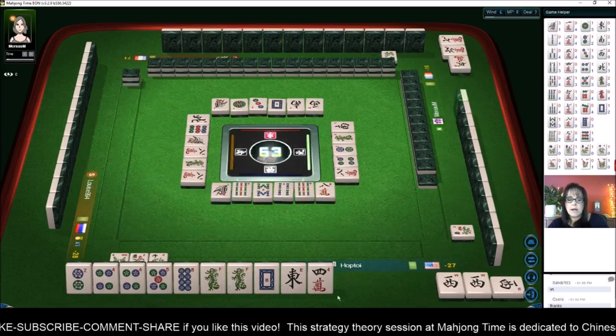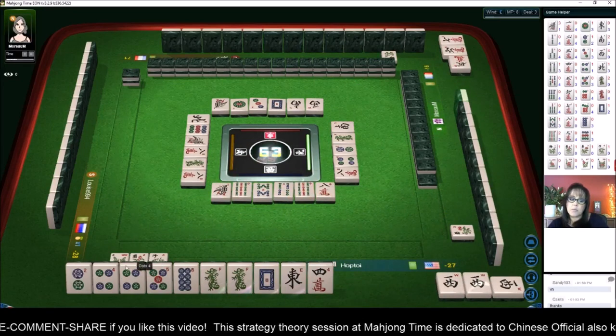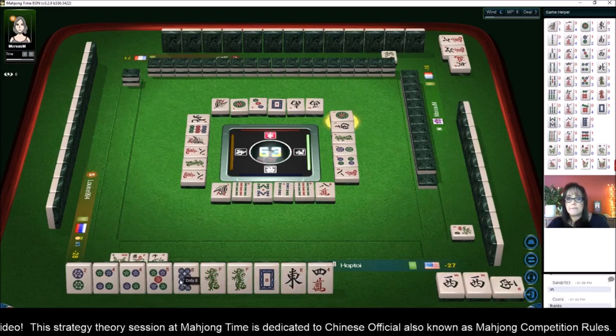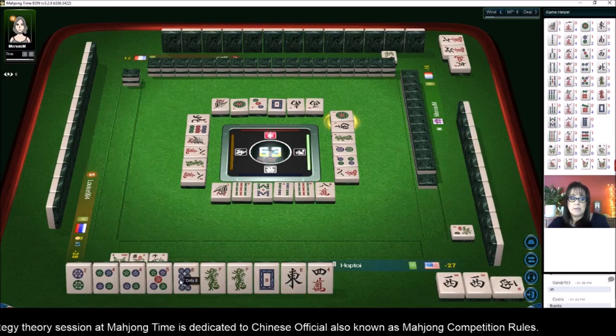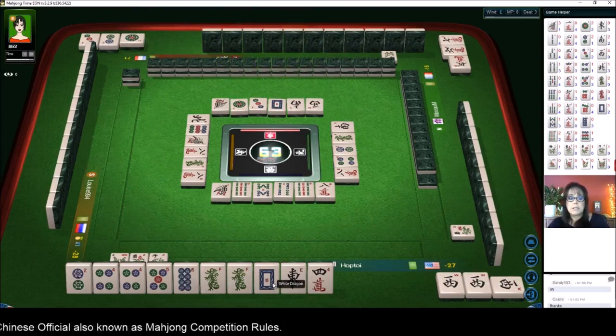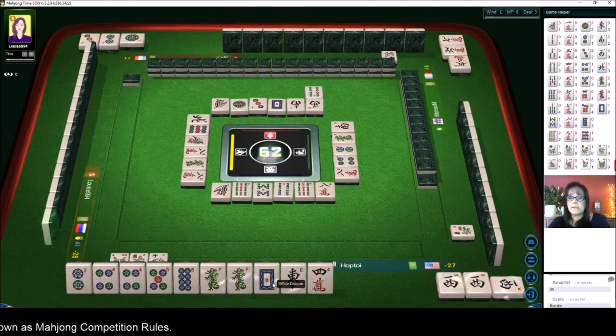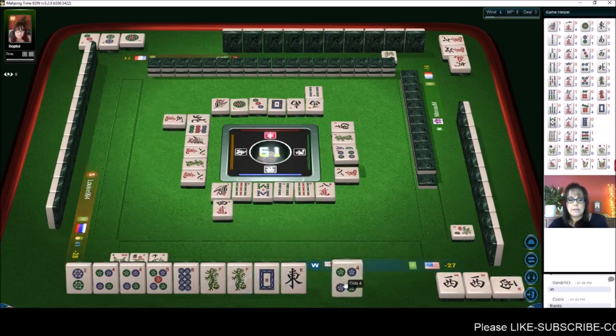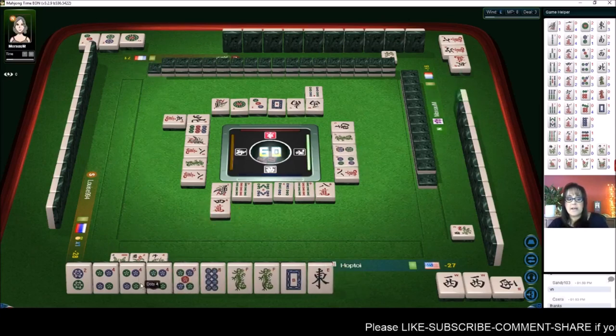That's one block, our pair is taken care of, and we have two potential chows. We need something with this eight — that's going to be the key. We need more dots, or we need to pair up the white dragon or the east quickly. It is east round so that could bring value.